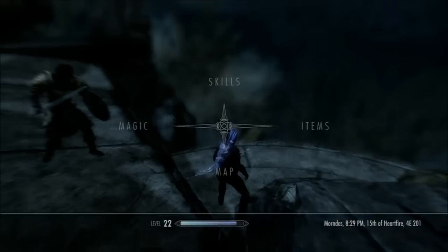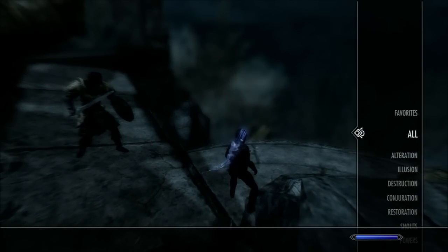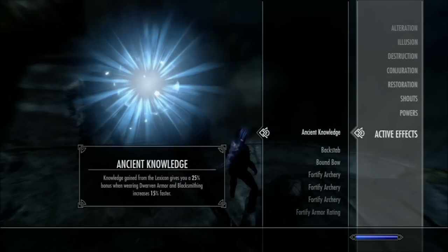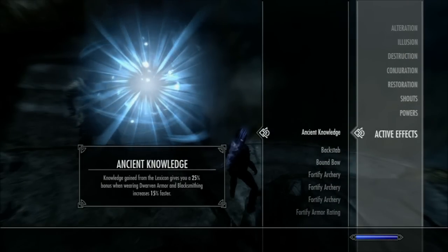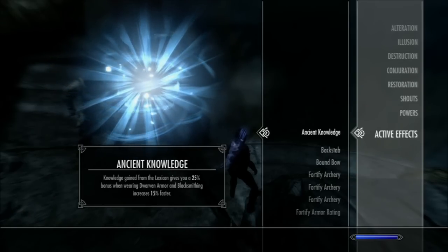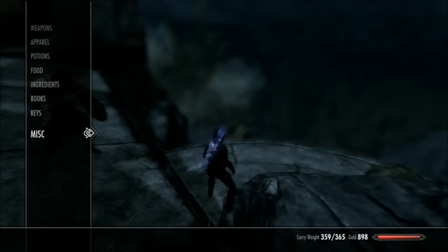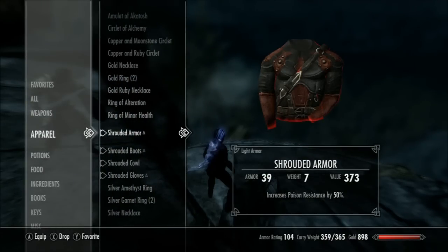Let's look at the active effect. Under magic — Ancient Knowledge: knowledge gained from the lexicon is supposed to give a 25% bonus when wearing dwarven armor, but I know it now gives everyone a bonus. If I go to my apparel — yes, I've gone from 90 to 104 in armor rating, so it does do that. I'm not sure it's exactly 25% though.